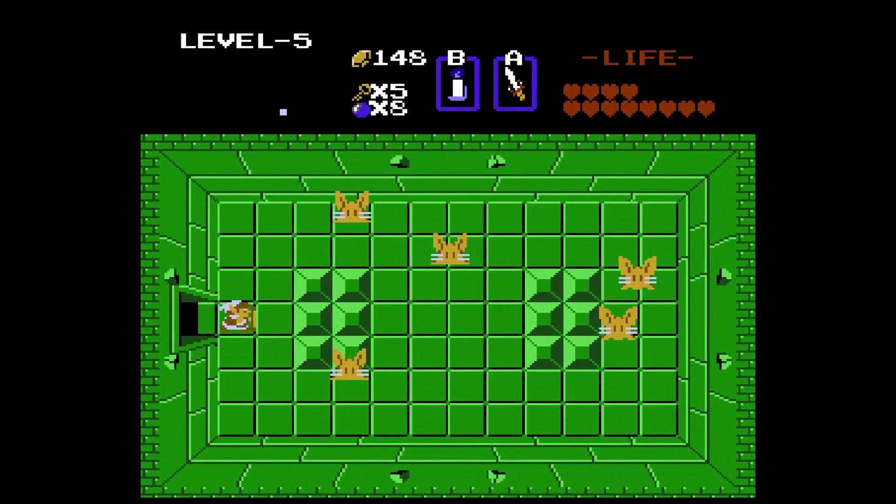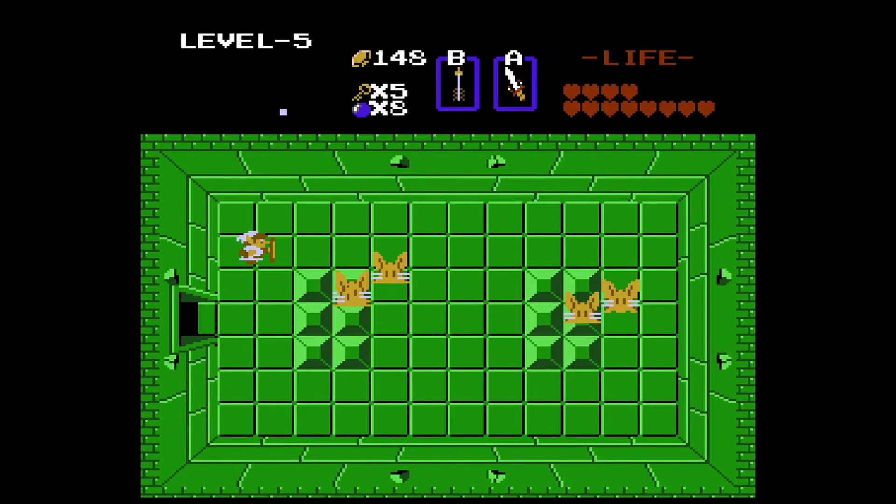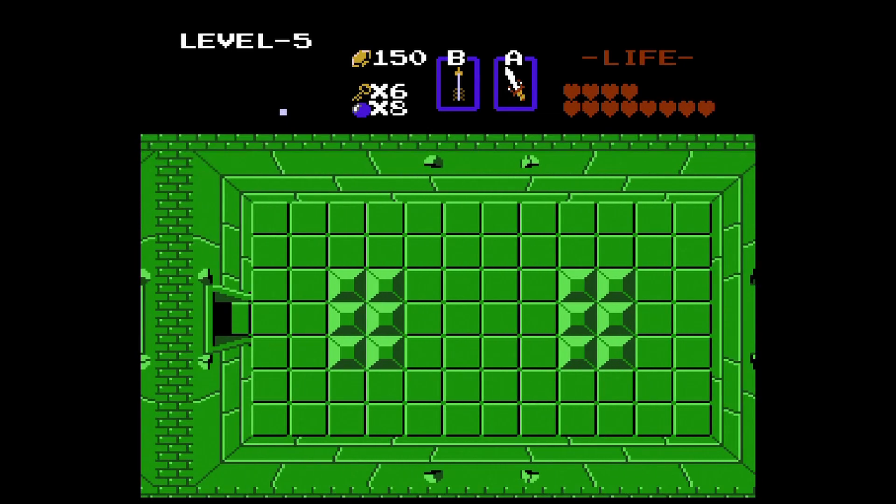Enter this room and you'll see some new enemies, the Pols Voice. One hit with the arrow will knock them out. Arrows cost rupees to use, however most Pols Voice drop rupees when you hit them, so a lot of times you leave the room with more rupees than you had.